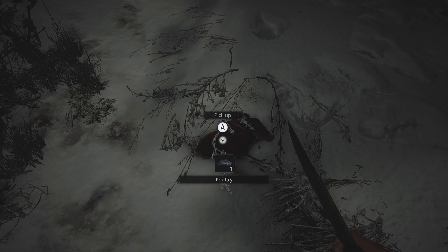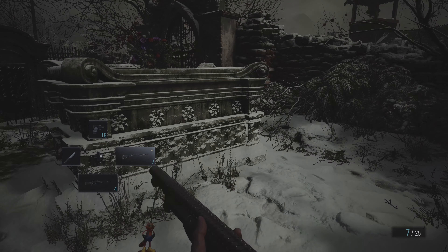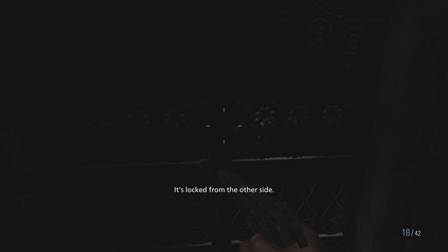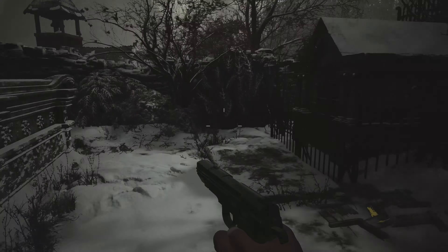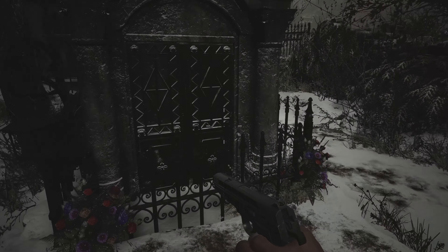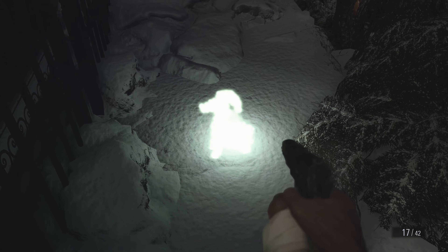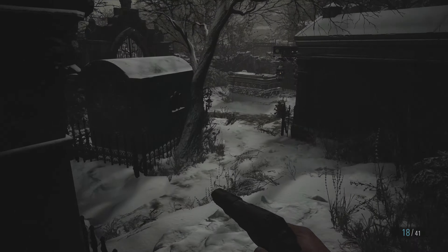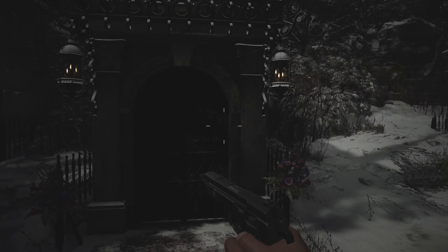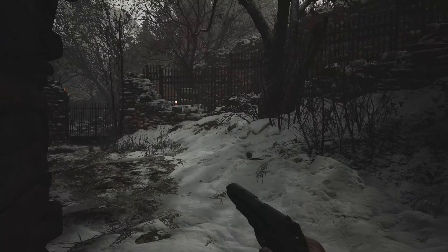There we go, some more poultry. We'll grab whatever's in this box. We're getting a lot of shotgun ammo now. It's locked from the other side. So was the only reason to go in here to kill the chickens? Doesn't seem like there's anything else... Another one of you. I probably should try just hitting that with a knife to save my ammunition. Apart from that, it doesn't look like there's anything else here, so we may as well head back to town.